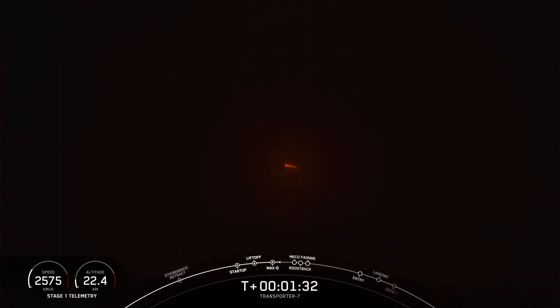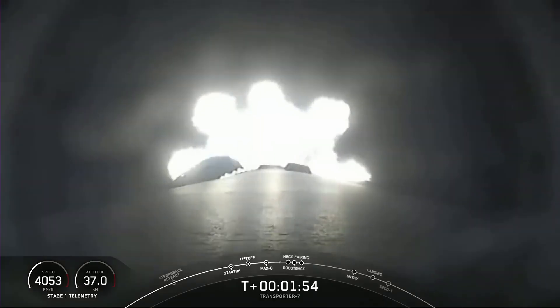MECO is main engine cutoff — that's where we will shut down all of those engines you are seeing lit up on your screen. That will help slow the vehicle down in preparation for stage separation. Stage 1 will begin its journey back to Earth with the stage 1 flip and boost-back burn, and the second stage will ignite the MVAC engine for the first time with SES-1, or second-stage engine start 1.